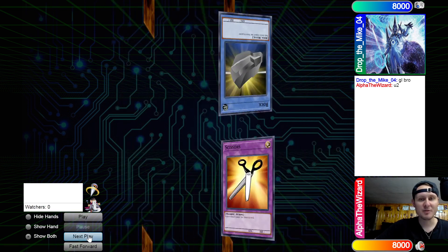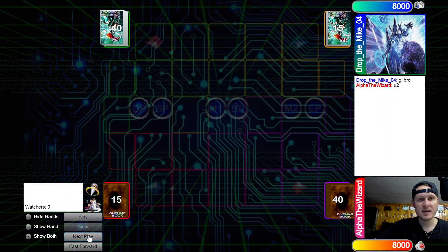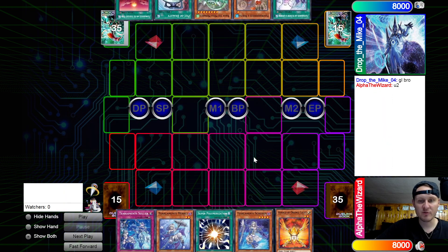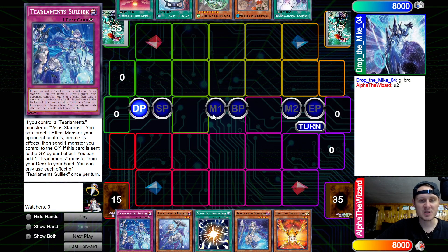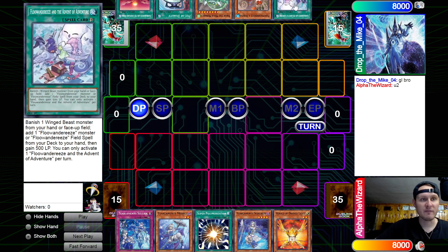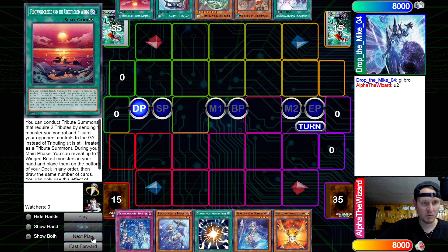We're off to a good match already. We keep tying and eventually he wins the Rock Paper Scissors Shoot, deciding to go first. 40 vs 40. We have Orange Light, Sheeran, Superpoly, Merrily, and Sulek. The opponent is on Flunder. He has Advent, Robina, Ryza, Duality, and Unexplored Winds.